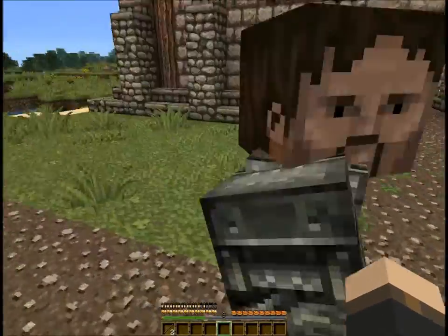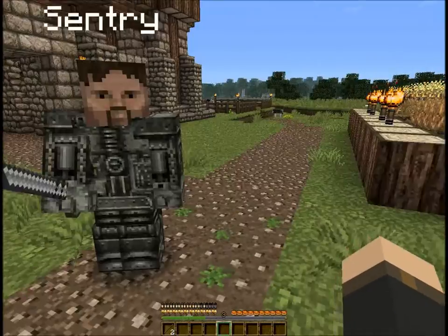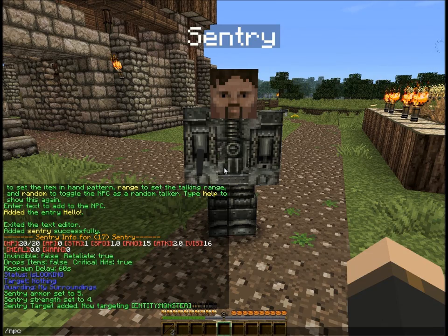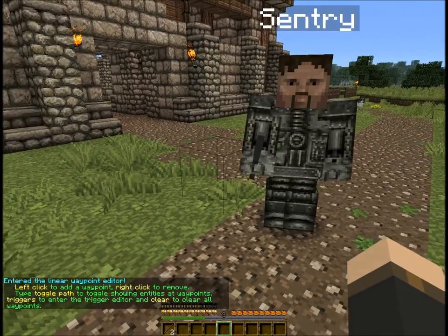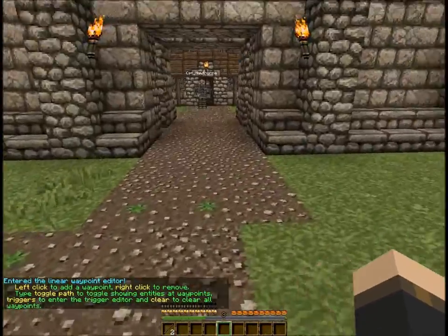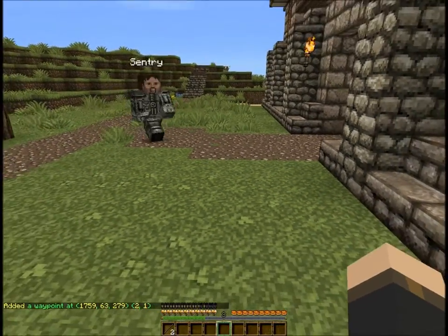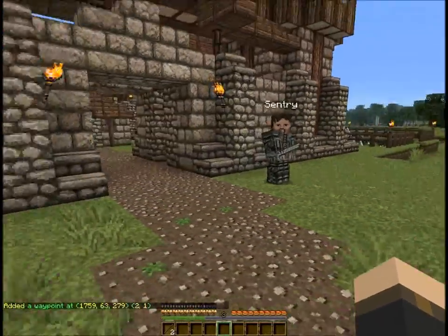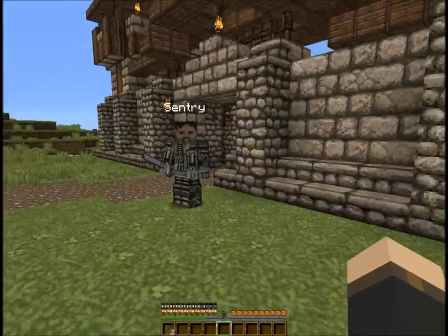Right now he'll attack mobs but he'll just kind of wander around as he sees fit. You need to give him a guard point, and we do that with the waypoint path editor. Go npc path to enter the editor. Left click to add a waypoint, or right click to remove it. Say we want him to guard just outside the door here — left click there and he'll stay there. He'll move away within a range of 15 to attack anything he sees, and when he's done he'll come back.